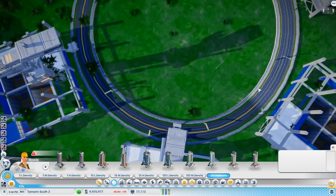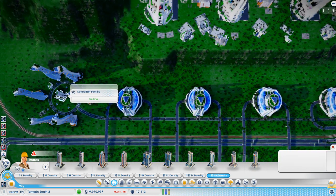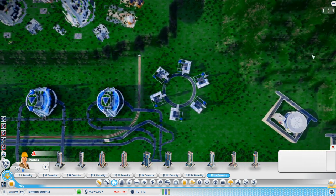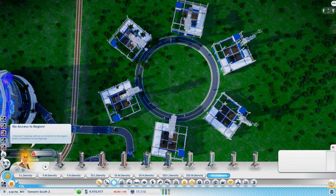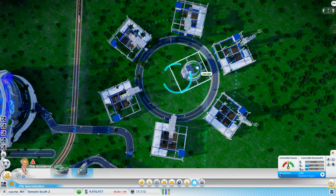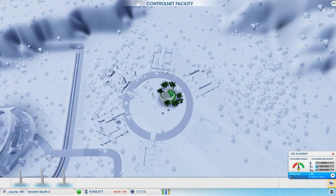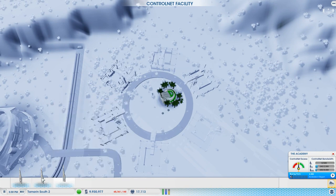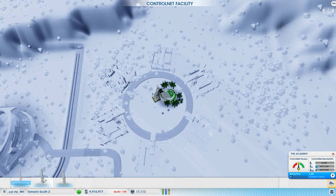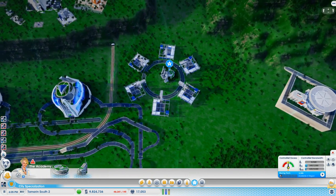What I'll do is put in a control net facility, because if you've got high wealth people you may as well take advantage of them. So where's our academy and control net — pop this baby in on this side. I think this circle is actually slightly bigger than the circles I had in Tamarin North, and I think a slightly bigger circle actually works better. I wonder if I'm going to end up replacing all the buildings in Tamarin North — no, must resist the temptation.